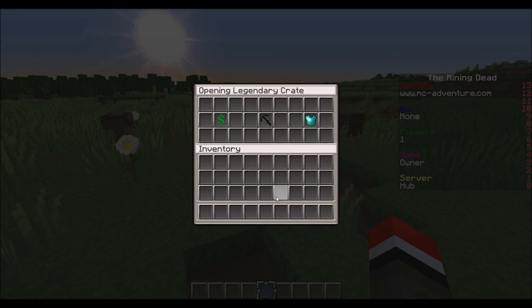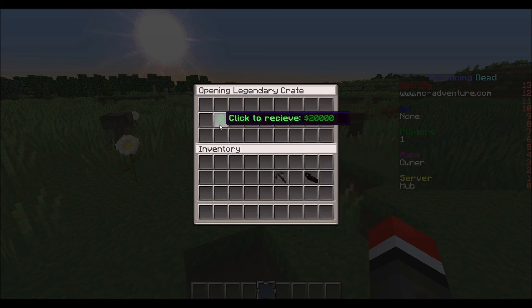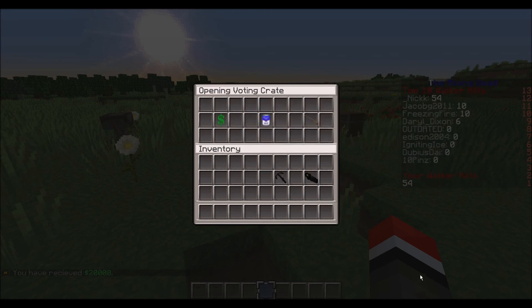That legendary crate I'll do — it should be pretty good. P90, crossbow, and twenty thousand, so that was not very good. So I'm going to do a few voting crates just as an example. Like, if you saw the Gabriel, that was one of the kits that went through. And there's some money, so this would be a pretty good one.